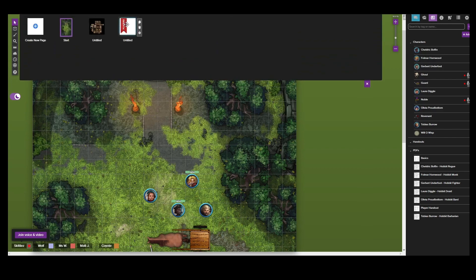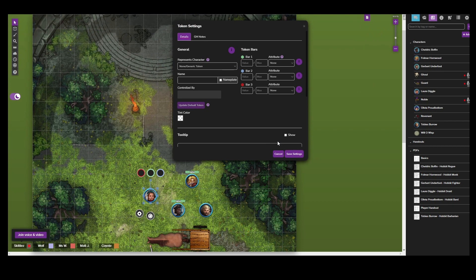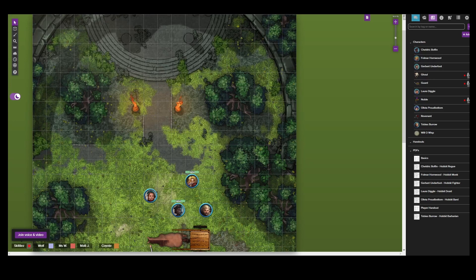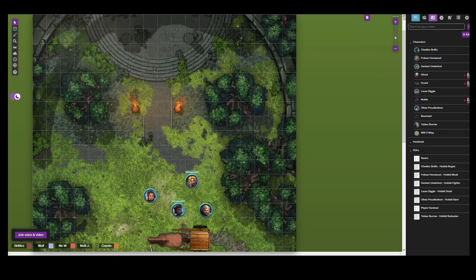My dude only has three proficiencies - should I just pick another one? Yeah, if something's missing go ahead. I trust you and Coyote with the more complex classes, so if you guys see anything missing, go right ahead. Alright, so you should find yourself now in a forest. I'm in a forest! Hmm, is this Mylin the angry looking guy? Yeah, I'm the angry one. Which one are you? The top left? No, I'm next to you.